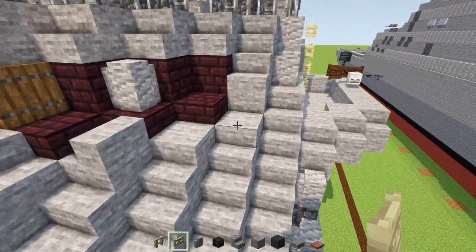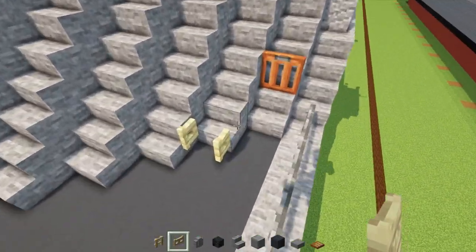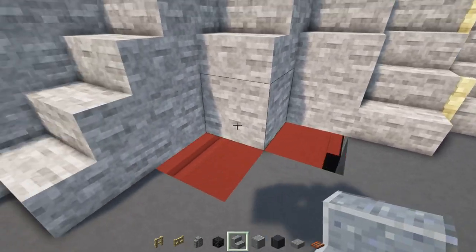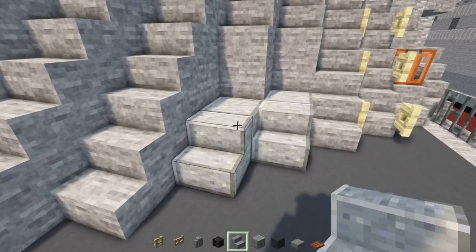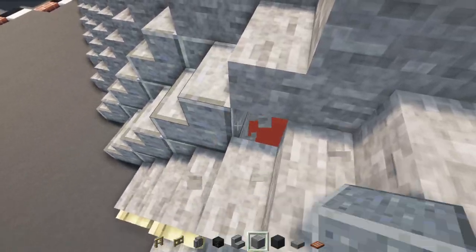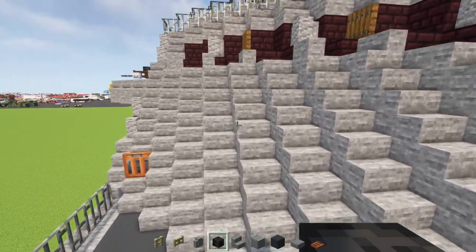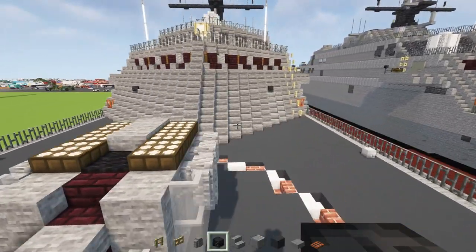Add a birch fence gate on this side and open it up. Go up to this layer, add another birch fence gate, open it diagonally, add another one diagonally, and keep going until connecting the two bottom parts from top to bottom all the way across. Then skip this block and replace the two-block-wide section with polished andesite stairs and blocks — kind of like a two-by-three doorway area. Add a wither skeleton skull at the top of that two-by-three, lining up with the trap door, and add one on the other side as well.